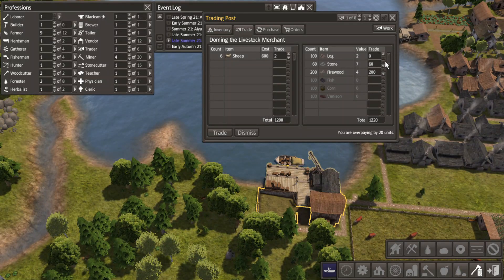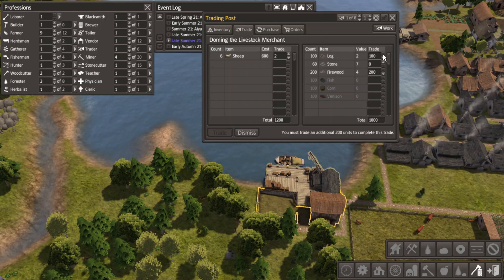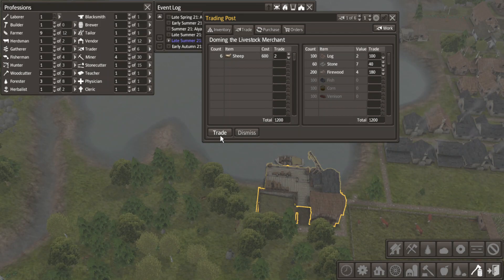Stone isn't super precious, but it's a little bit harder to get. Let's see if we can make that happen with logs. No - overpaying. There we go. Let's go!